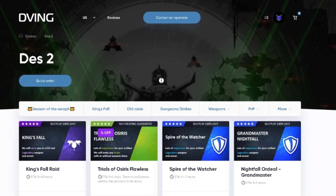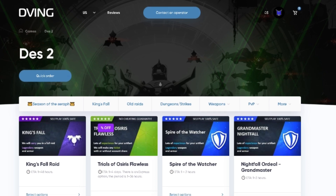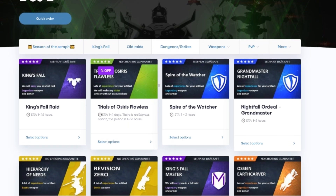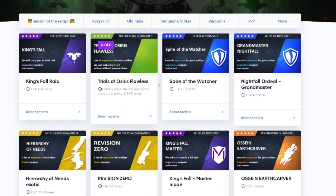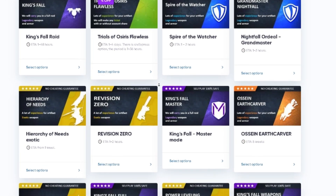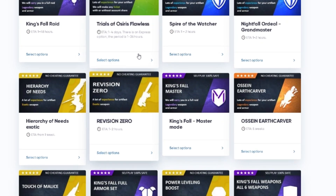I would like to recommend you a great service: Toving.net. You can find teams to complete different activities like raids, dungeons, Grandmaster Nightfalls, exotic farms, and many more. All the services can be done without account sharing — you don't need to give your login or password. To order a service that you like, you need to choose the self-play option.